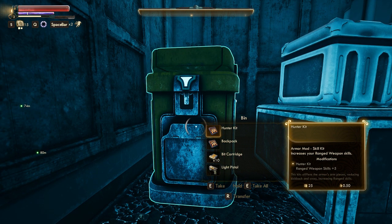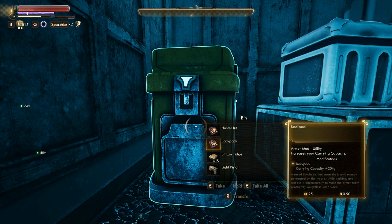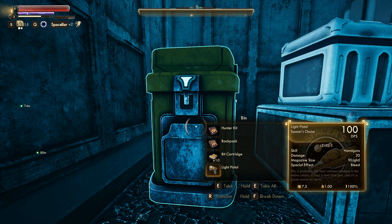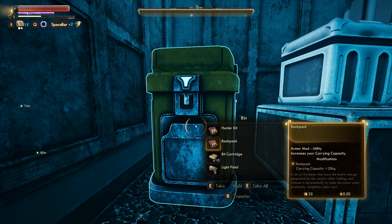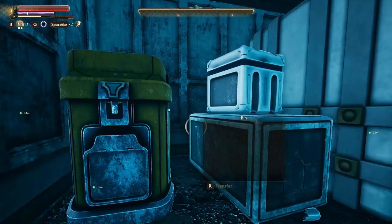Hunter kit - increases ranged weapon skills. Oh, for armor, I see. Oh look, an armor mod! For backpack - a set of flywheels that store kinetic energy generated by the wearer while walking, and release it incrementally to make the armor seem practically weightless. 20 extra kilograms. And a level one pistol. That backpack unit is pretty good. We're gonna take all that. It's not even stealing to do that.